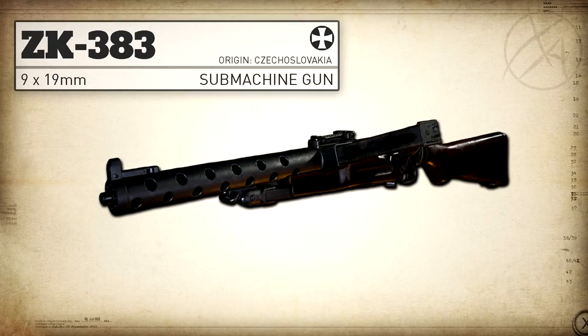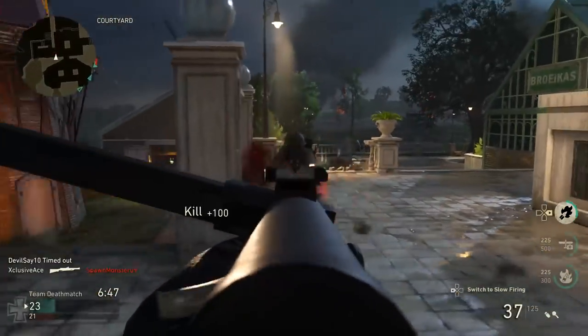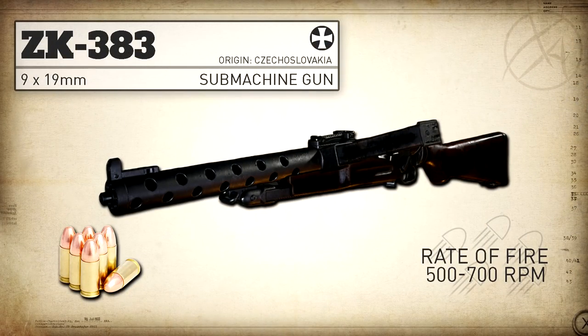In real life this is a Czechoslovakian SMG. It fires a 9mm Luger round and it has two different fire rates. Instead of a selector switch like we have in the game, in real life you'd put a weight on the bolt and that would slow down your fire rate. With the bolt weight on it would fire at roughly 500 rounds per minute, but when you took that off it would increase to roughly 700 rounds per minute.